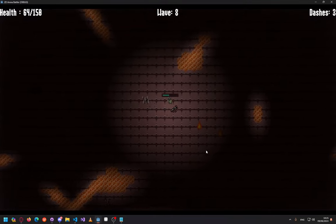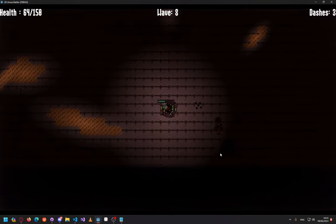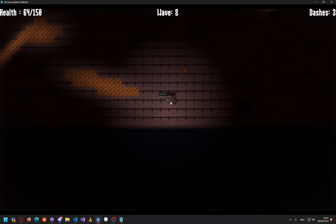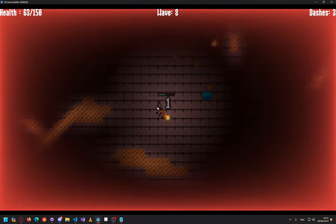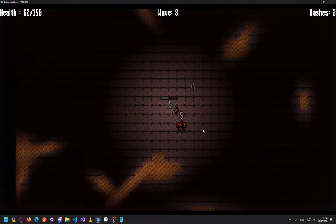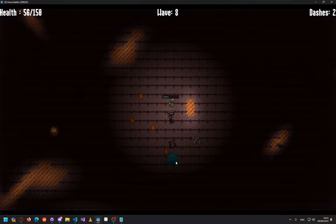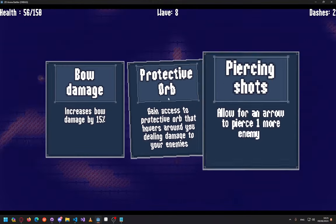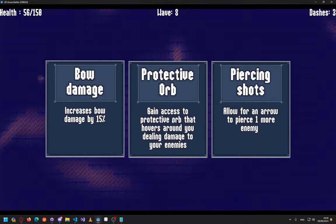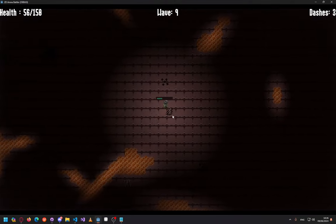This is another one of the mobs. It also has huge range — a magic circle appears below you and then fire. That's a bad description, but yeah, that's what it does.